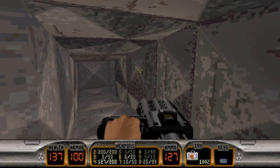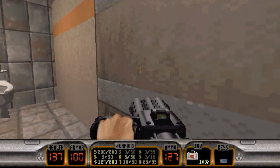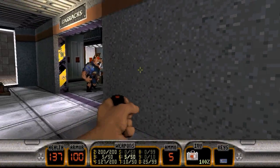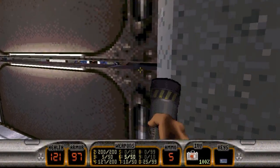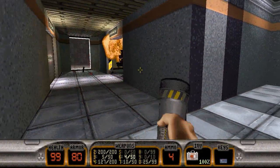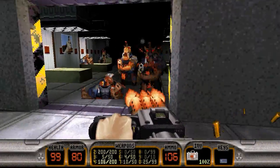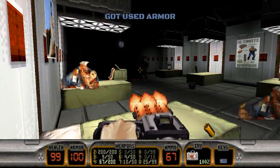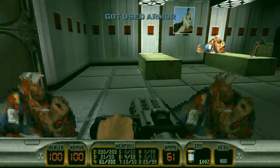This will take us into the next room here. I find that it's easier to handle the barracks like this — toss a pipe bomb, wait for them to gather up a little bit, and just blow them up. That did not go by too terribly bad.